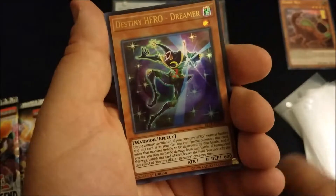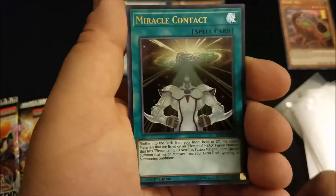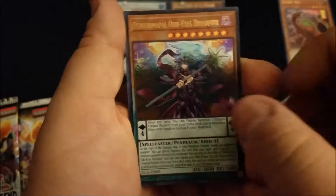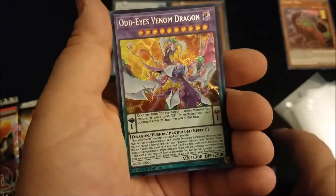Three packs left, I just want to end strong. Twilight Ninja Jogan, Destiny HERO Dreamer, Miracle Contact, Performapal Odd-Eyes Dissolver, and Odd-Eyes Venom Dragon.